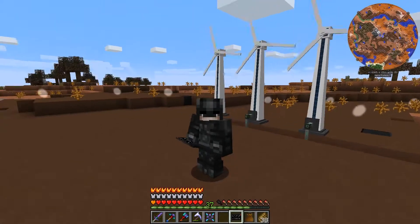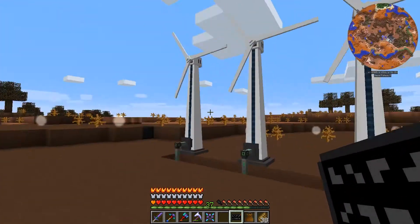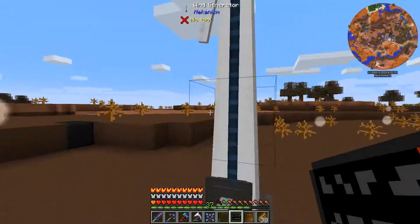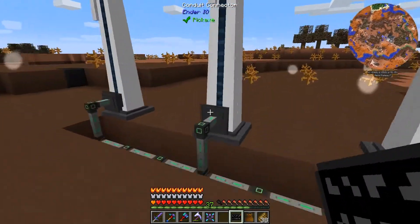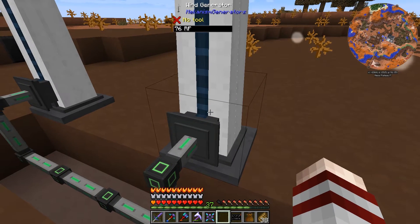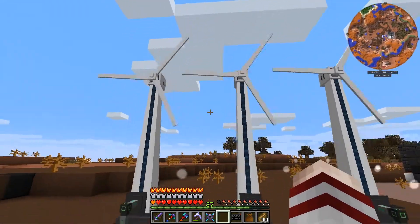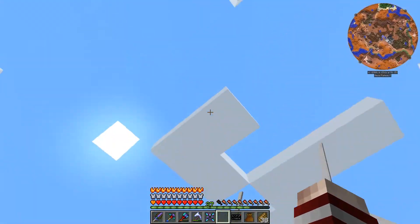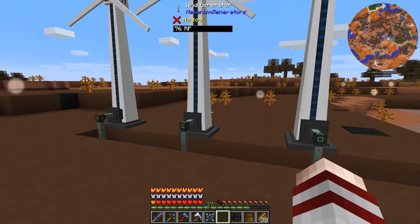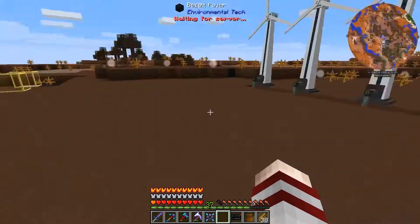Hi guys, welcome back to the Otageek server midpack edition. I had some fun off-camera — I was trying to get a bit more power, so I started by putting these wind generators. They're not too bad, but they generate only 76 RF per tick, which means I would need a lot of them. The energy you get depends on altitude, so you'd probably need to put them really high in the sky.